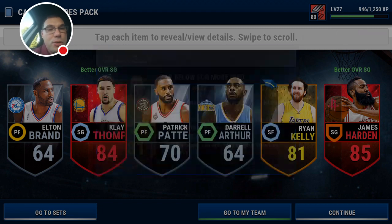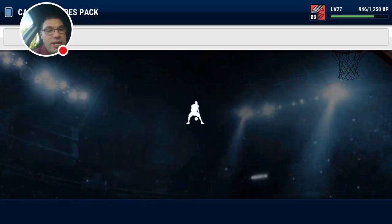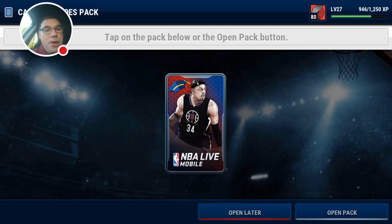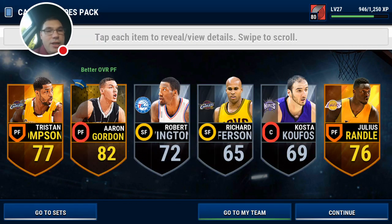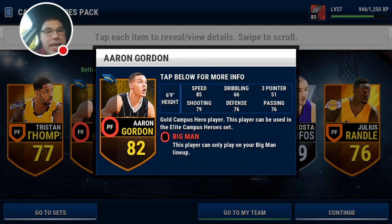We're not even halfway done with these Campus Hero cards and we're already looking pretty good. Aaron Gordon Campus Hero — now that's got to be a nice card. We pull three golds again. 85 speed, 76 passing, 76 defense, 79 shooting, and 104 in dunking.